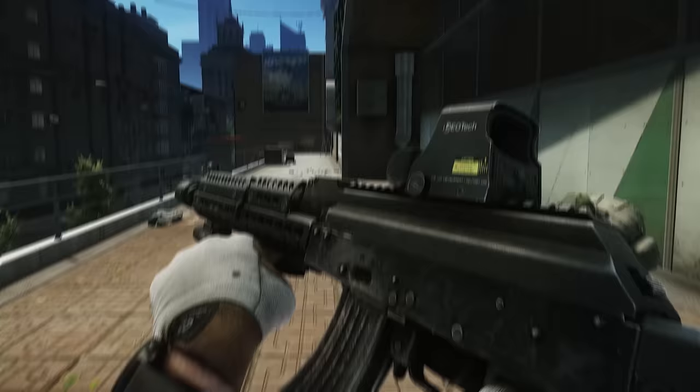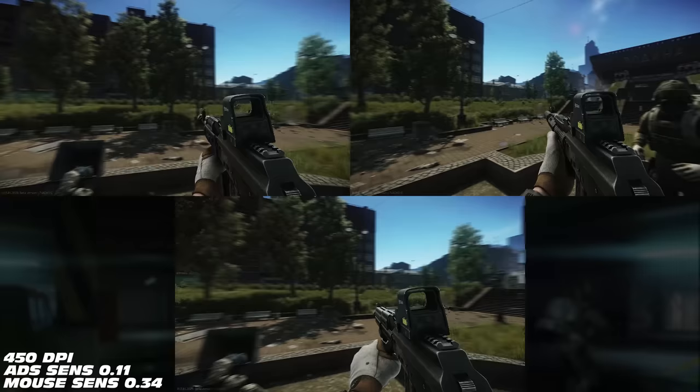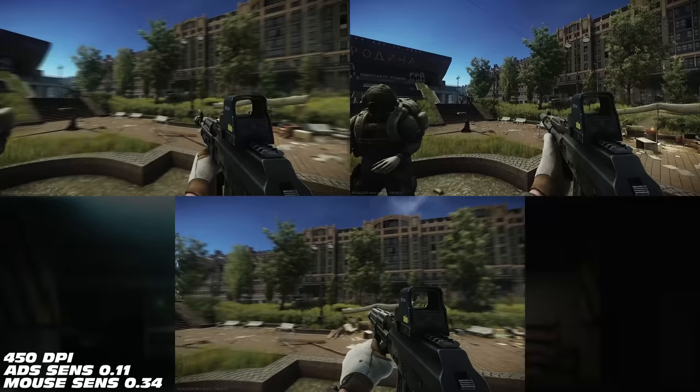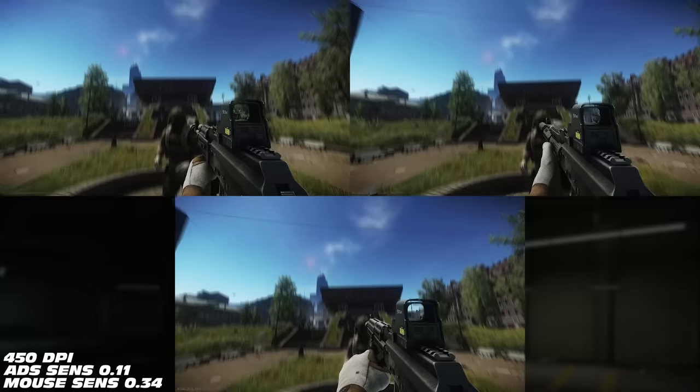Here we have one of the AKMs — you're going to see many AKMs on screen right now. We're going to do left and right manipulations first. My DPI and sensitivity are on screen, and you'll be able to see the difference between all the AKMs just based on attachment placement, weapon weight, and length. It's crazy how much difference the grip can make in how the gun feels.